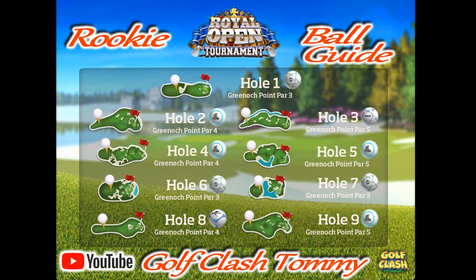Hole number three, we pull off a Navigator here. The reason I take a Navigator is that we do want to reduce the wind a little bit and we don't need sidespin whatsoever. The Navigator is the best one to play here in my opinion. You can go with a Marlin as well, but if you have a less upgraded driver then I would go with a Navigator to give ourselves the distance.